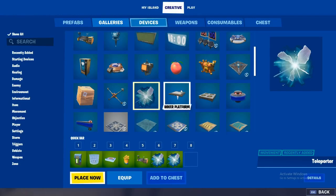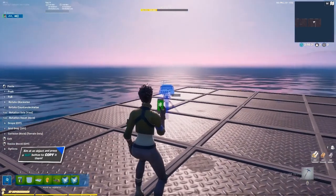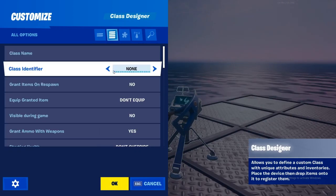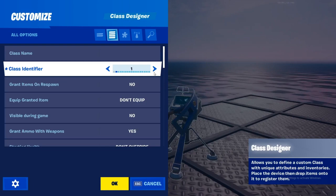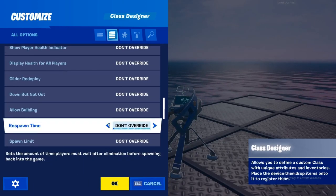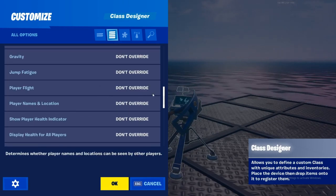First thing you want to do is go into creative and then go to the devices, get a Class Selector, and click Place. You can place it anywhere — it doesn't matter. Go in here and edit the mode. You can name the class whatever you want; the class identifier — you want to put that on Class 1 or whatever class you choose. Item grant and spawn don't matter, but basically scroll down to the glider redeploy section where it says Player Flight.